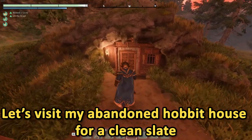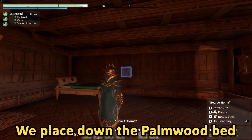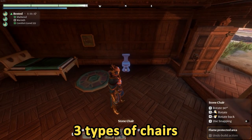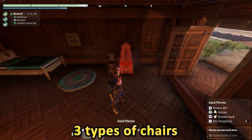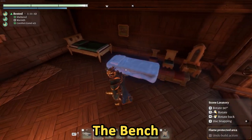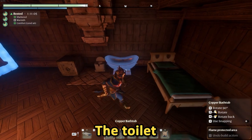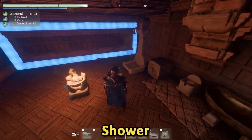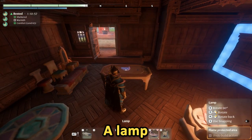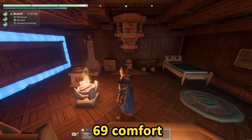Let's visit my abandoned hobbit house for a clean slate. We place down the palm wood bed, a nice picture, the fancy carpet, 3 types of chairs, the bench, the poop collector, bathtub, shower, sink, palm wood table, a lamp, and lastly the bedside table. And there we have it — 69 comfort.